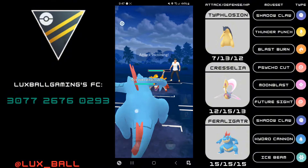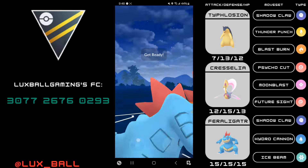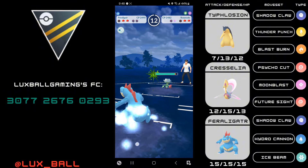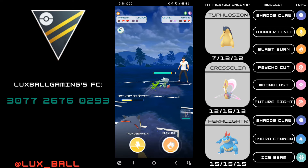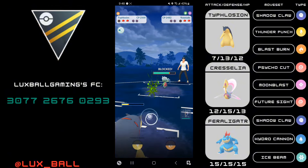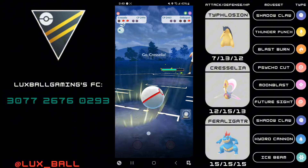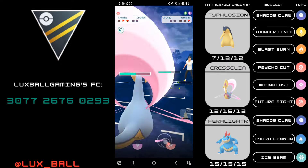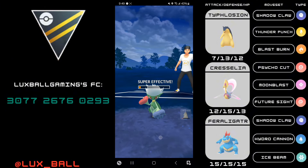Opponent sends in Skeledirge, I bank a Thunder Punch and send in my Feraligatr. They go for a Shadow Ball which does some pretty decent damage, so I'm going to do four Shadow Claws to maximize energy gains. Opponent's final Pokémon is Roserade. I didn't throw the Hydro Cannon there, but this is still fine because we have Future Sight on Cress and Blast Burn for the Roserade. I full send the Blast Burn — it gets shielded. Opponent sends in Golisopod. Grass Knot does decent damage to Roserade and Future Sight takes it out.